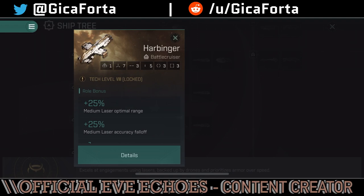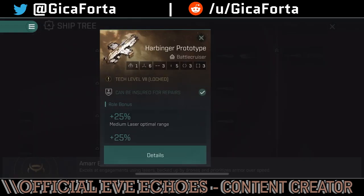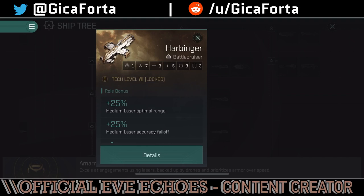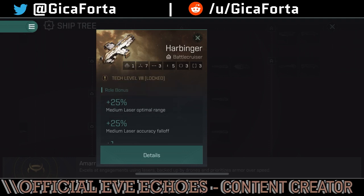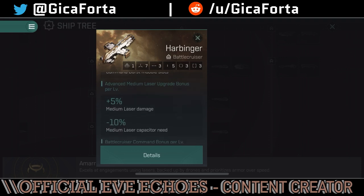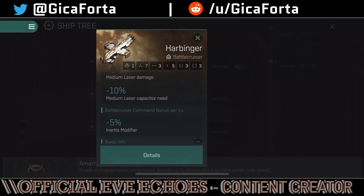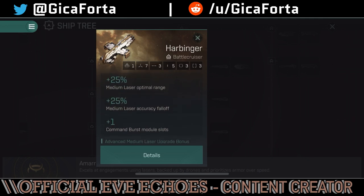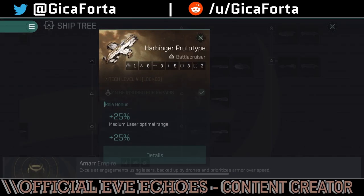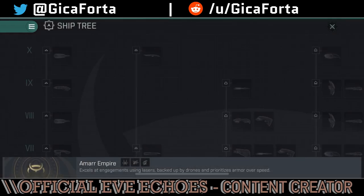The Harbinger standard version has 25% medium laser optimal range and accuracy fall-off, command burst module slots, 5% medium laser damage, and minus 10% medium laser capacitor need, plus minus 5% inertia modifier. It has seven weapon slots compared to the prototype's six. Moving on — that covers Tech 8. Proceeding to Tech 9.